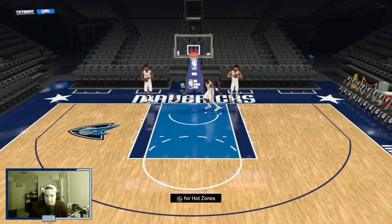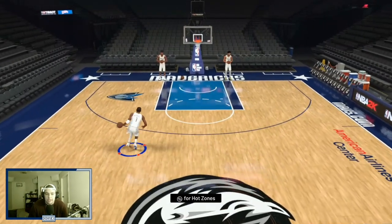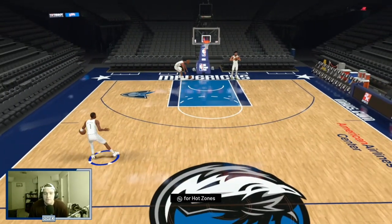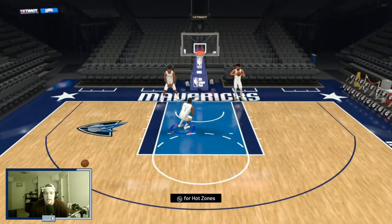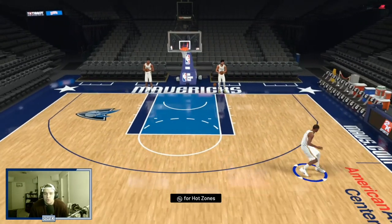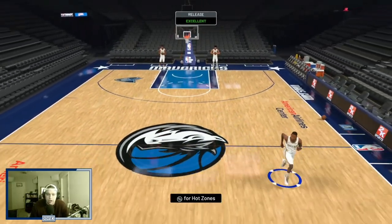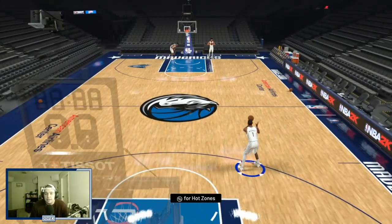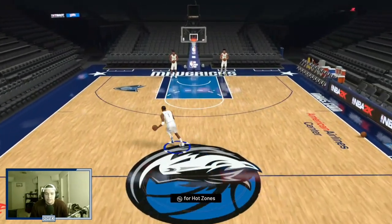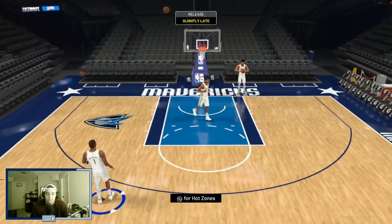With a card like T-Mac the dribble package doesn't matter that much — he's going to be so knockdown from three-point range and his ability to create his own shot off the burst combined with his sheer athleticism, spin dunking and everything, he's going to be so good at both ends of the court because of how big and long he is. T-Mac just moves so quickly compared to a lot of other cards in the game — he moves faster than his speed says. T-Mac cards are just so much fun to use and for 9,000 MT it's unbelievable value.